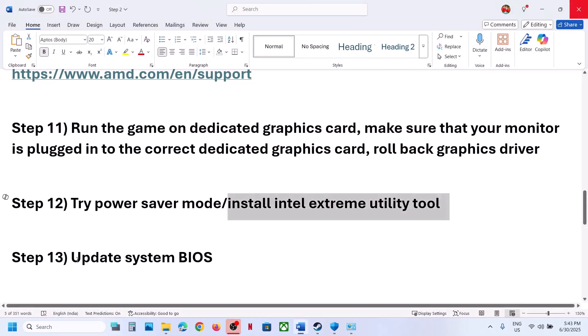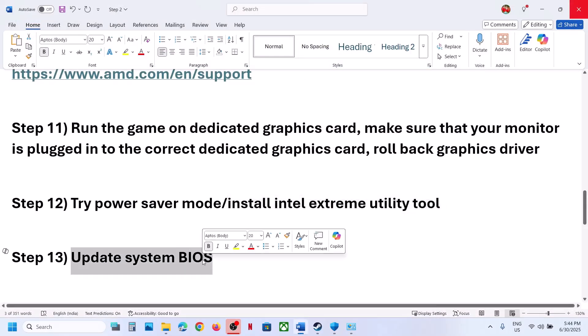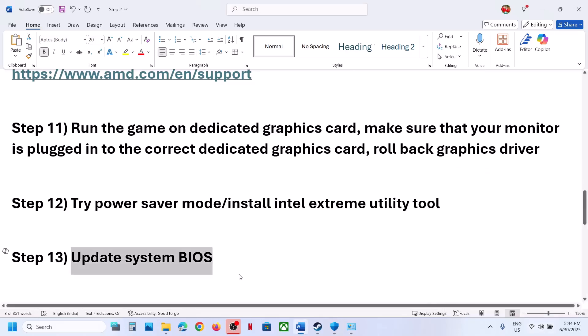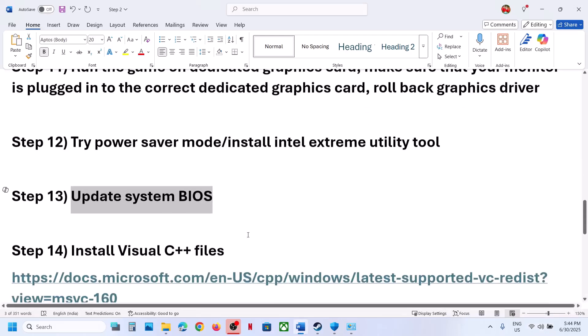The next step is to update the system BIOS. Go to your system manufacturer's website, select your model number, and update the BIOS. For laptops, make sure the battery is above 10% and do not unplug the power cable during the BIOS update. After the update, log into the computer and launch the game.